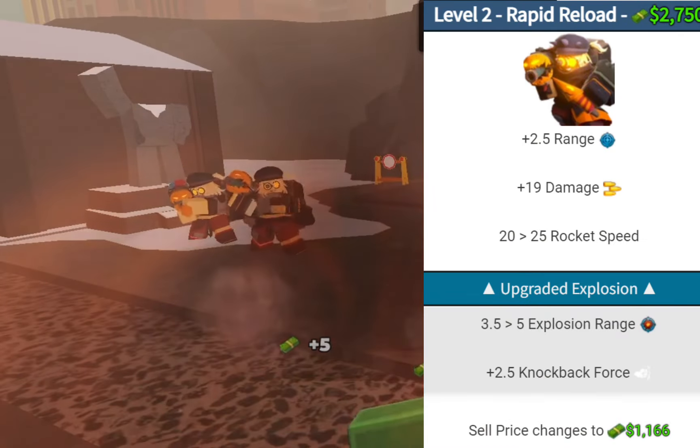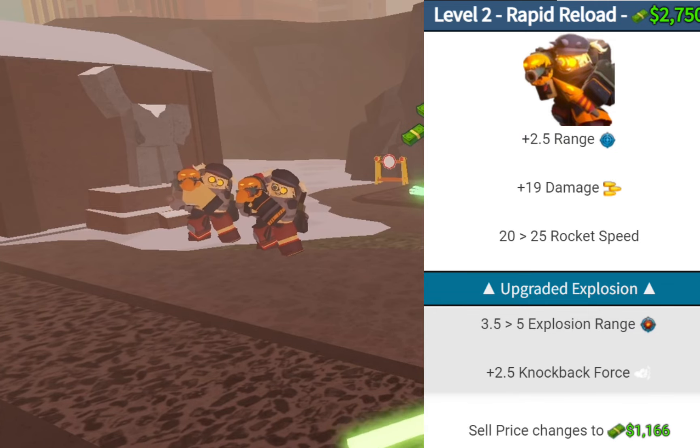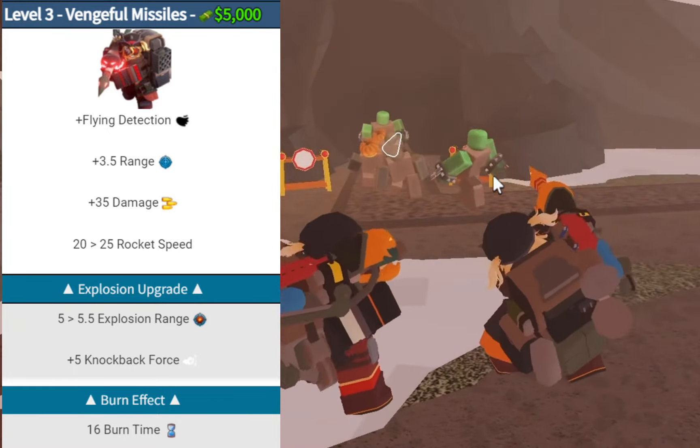For upgrade 2, for the cost of 2750 cash, you get 2.5 range, 19 damage, faster rocket speed, and a better rocket explosion, which leaves it with a total DPS of 6.6.